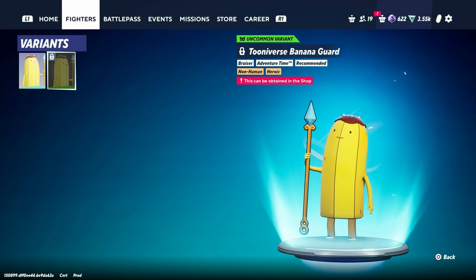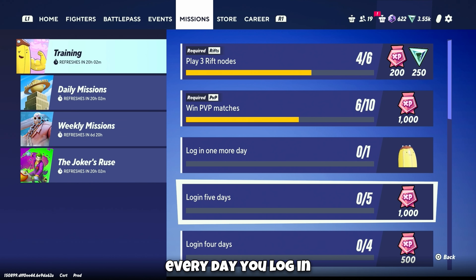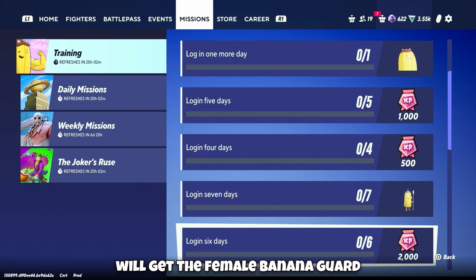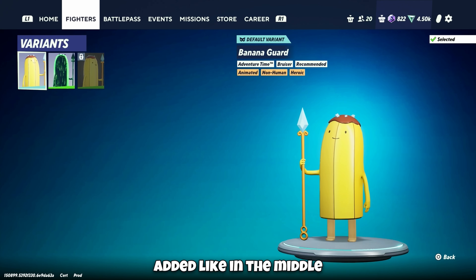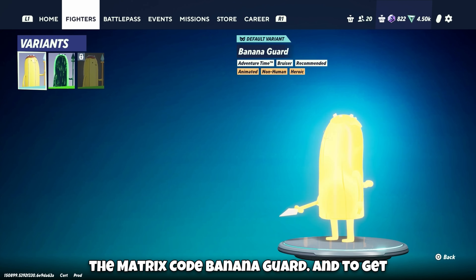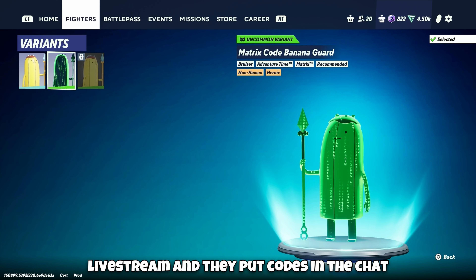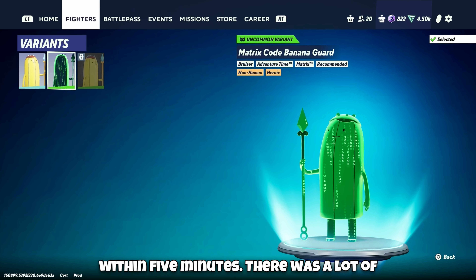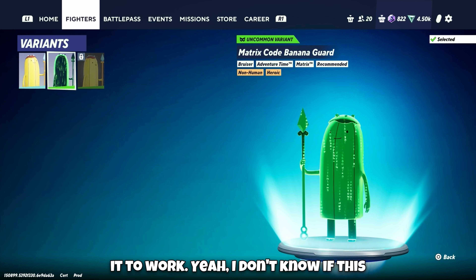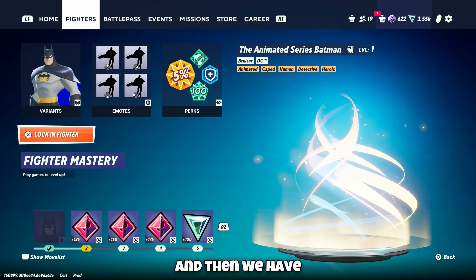Then we have Banana Guard. His default emote is just that. After you complete the training, every day you log in you get a reward including Banana Guard, and on the seventh day you will get the female Banana Guard. A new variant added recently is the Matrix Code Banana Guard — to get this you needed to watch the official MultiVersus live stream, redeem a code from the chat within five minutes. There were a lot of issues with the codes, but I was lucky enough to get it to work. I don't know if this will be available another way in the future.